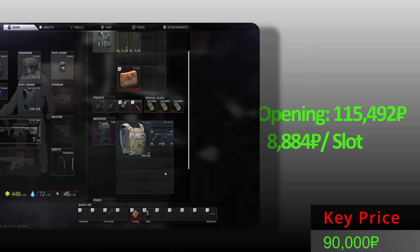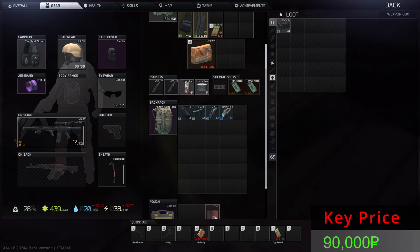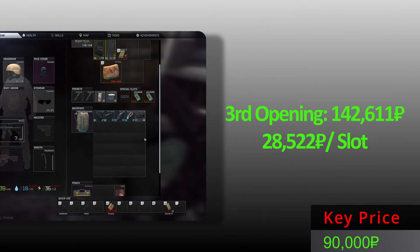Third stash. Let's see what Killa cooked for us — did he leave any leftovers? We had some weapon parts, nothing too shabby. Maybe something good inside the box. This is kinda 20k. Why? Only these items from the third opening.